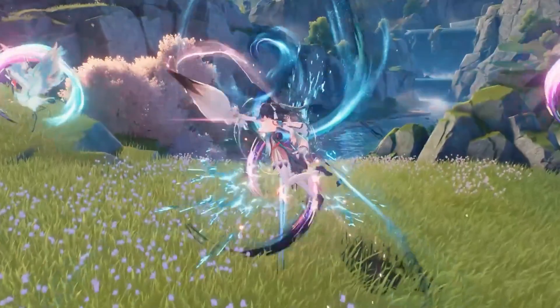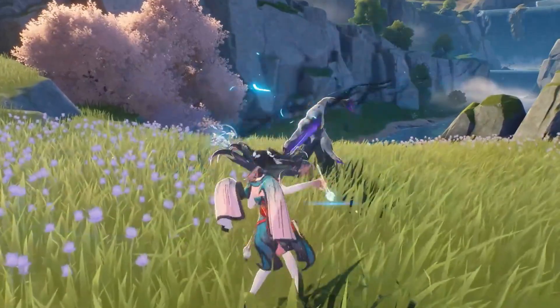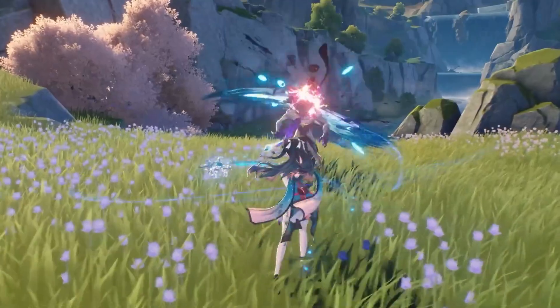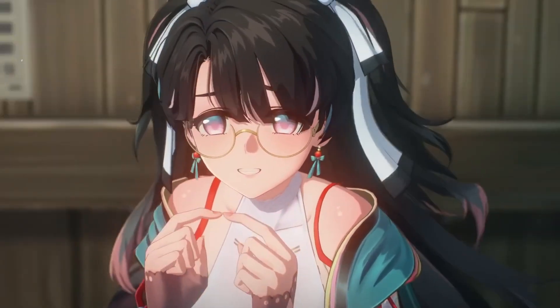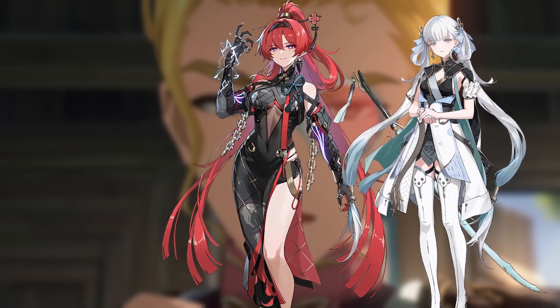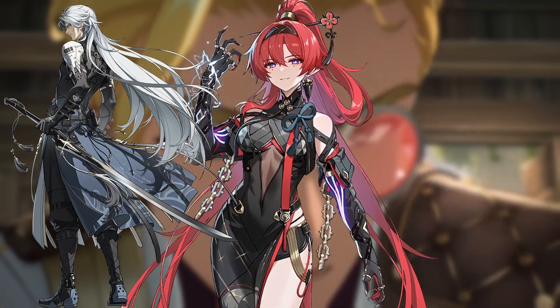Visually, Zheiji seems very pleasing, and her animations are very cool. On paper, she is great at what she does, providing good off-field DPS. She offers 15 Resonance Energy to the next resonator and Resonance Skill Damage Amplification. Any team that uses Zheiji benefits, but mostly she is going to replace YinLin from your Jinxi team, allowing you to play YinLin with Calcharo or Zhong Liao.